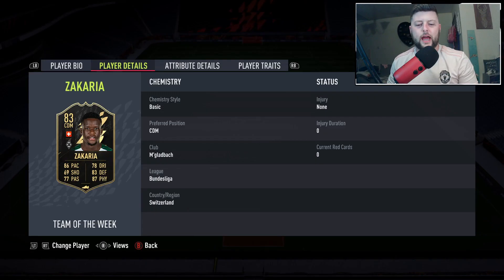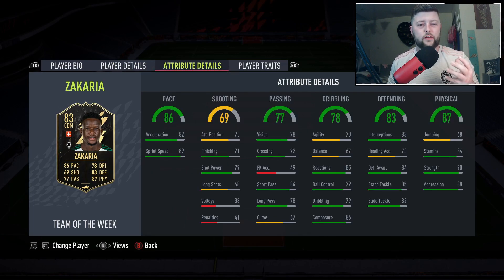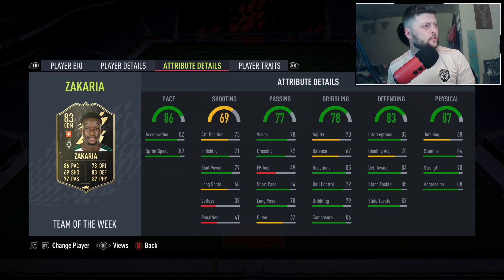What is going on guys, today we are looking at Inform Zachariah and this card genuinely looks fantastic. He looks a very very good DM, and even last year we got a 91 Path to Glory, and before that a UCL. He did start at 83 last year, so we already had a head start, but there's been a huge upgrade from 80 to 83.